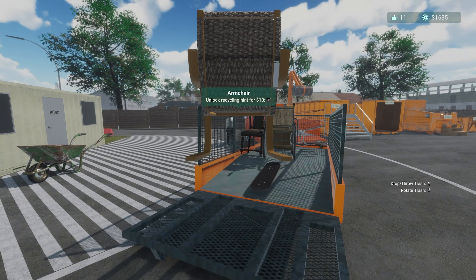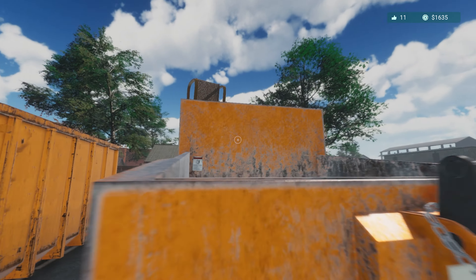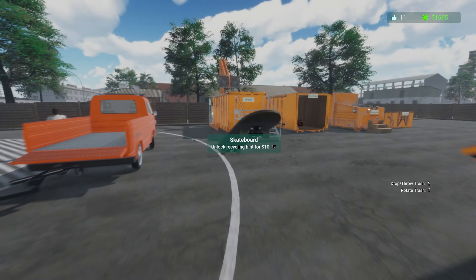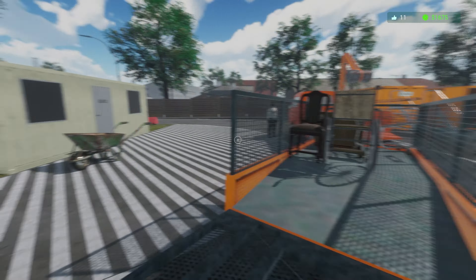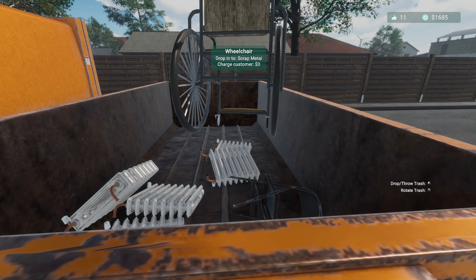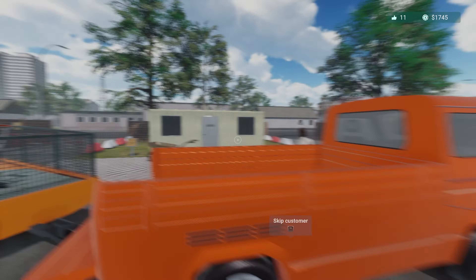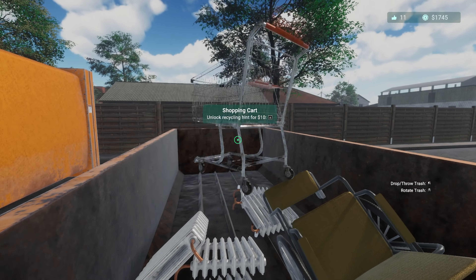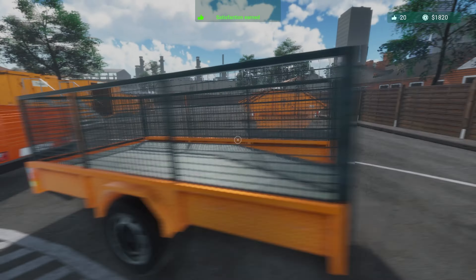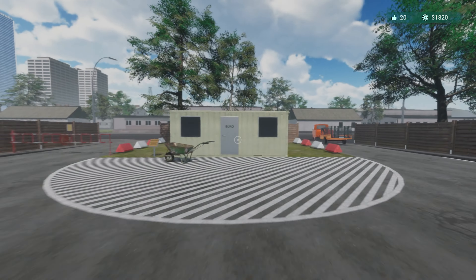There you go - waste paper, some more waste paper. Going to have an armchair which is wood. Oh shit - can I get that? That exploded straight away, that's even better. Skateboard, armchair, wheelchair - yeah, scrap metal, why did I second-guess myself? Cardboard box, and then trolley which will be in here. Is that everything? Don't have to charge you anything - that's good. Eighteen hundred and twenty.